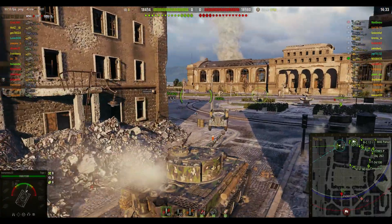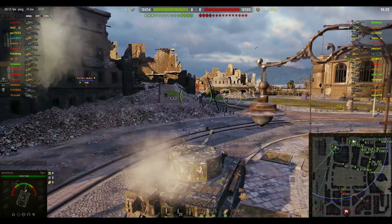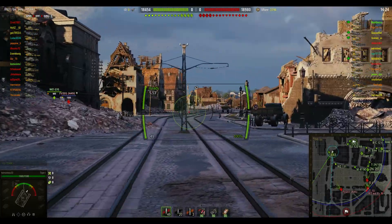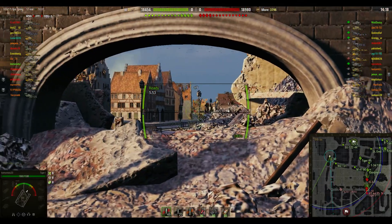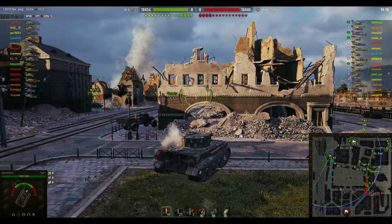The infamous Tiger 1 — or not infamous — well, I guess it was infamous in terms of the real tank in the war. It was such a devil to fight; the allies were completely stunned when they first encountered it in Tunisia in the desert war in 1943. But in the game, it's lacklustre as hell.